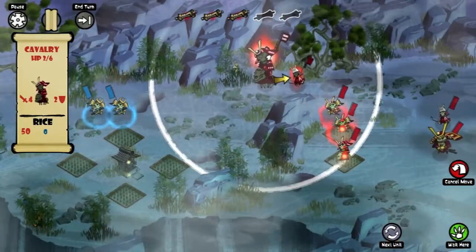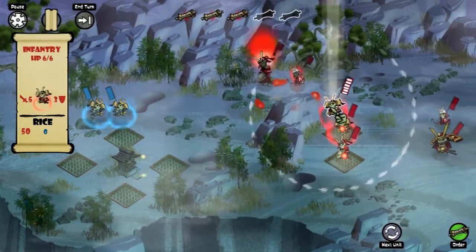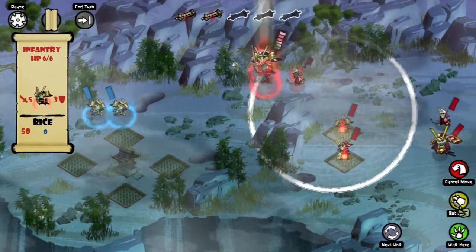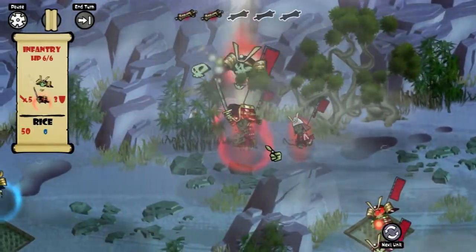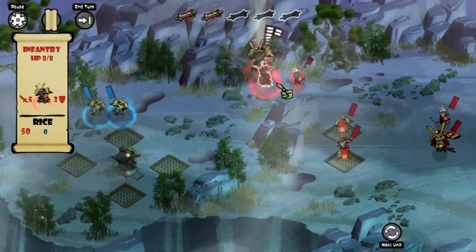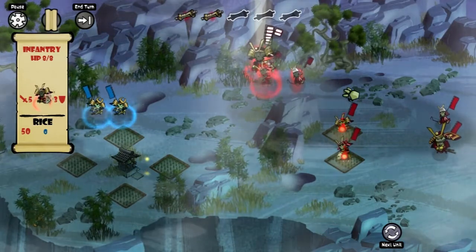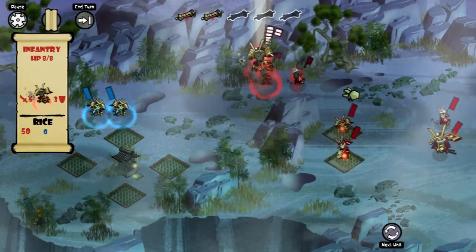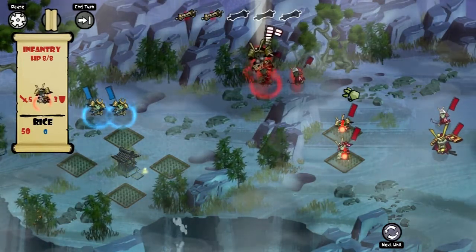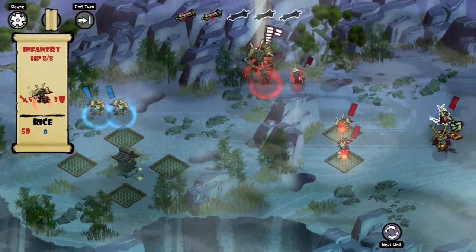Now after you kill an enemy, you want to eat their skull. I can tell this guy to run over here and eat his skull. If you eat three skulls, your unit gets increased — it becomes like a power-up, and you become a demon. That's a really fun strategic element — you have to use your turns to eat skulls, but you also have to use your turns to kill enemies. Pretty cool.